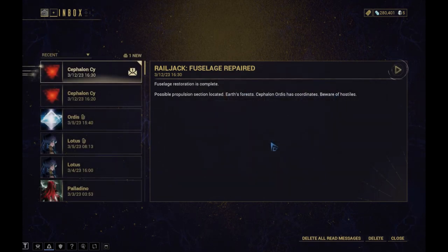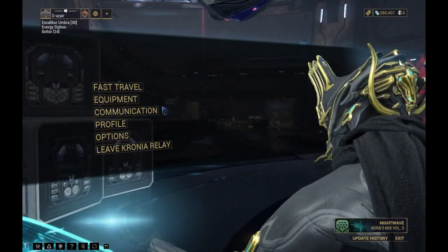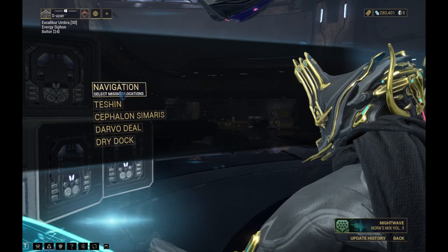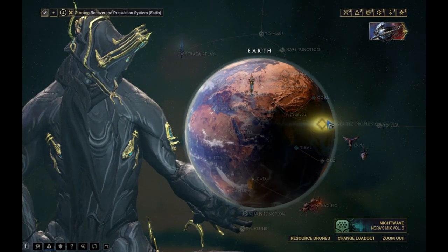'Fuselage restoration complete. Propulsion section located — Earth's forests. Beware of hostiles.' Okay, so now we have to go to Earth. Let's fast travel to navigation — we can access that from the relay, no problems.